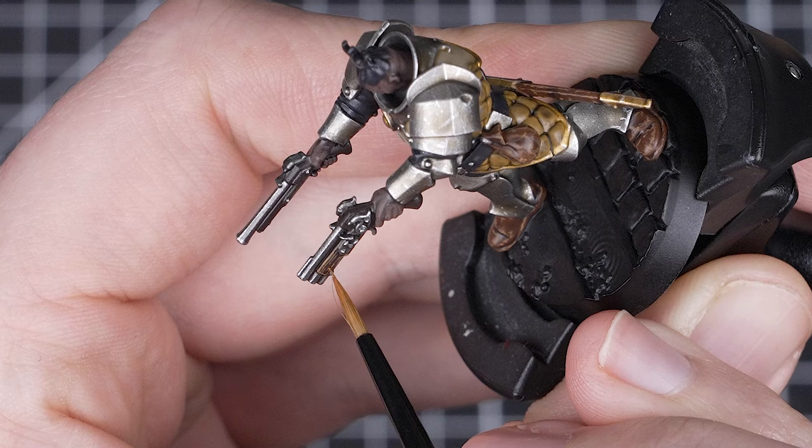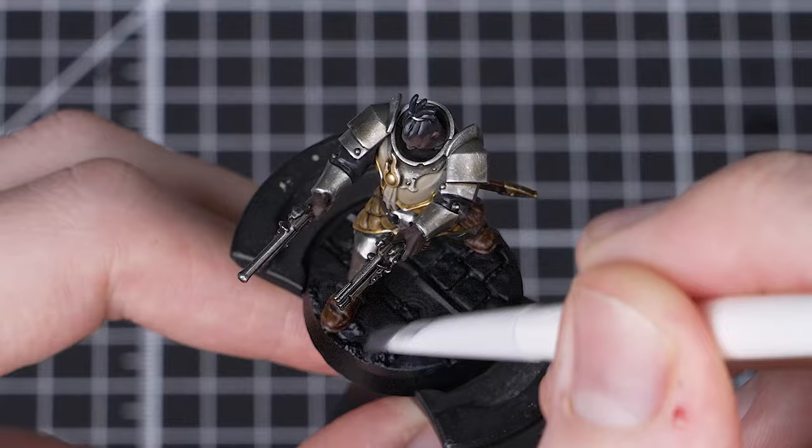All that's left to do is his base. To start off with, we're going to do a dry brush highlight of Mechanica Standard Grey all over the base, using circular motions to make sure we hit all the edges. The Chaos Black undercoat will stay in the recesses and give us some nice natural depth. Once that first dry brush is complete, we'll do a second lighter one of Dawnstone, aiming to just pick out the most raised areas and corners of the base. The bases have a slight green tint to them — we'll use Croak Green thinned 1-to-1 with Larmium Medium and apply that all over the base.